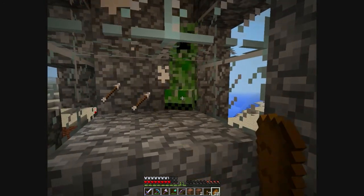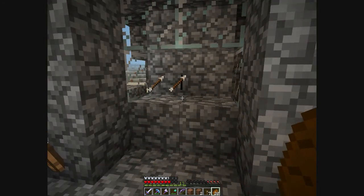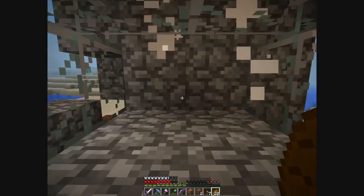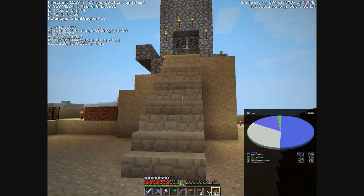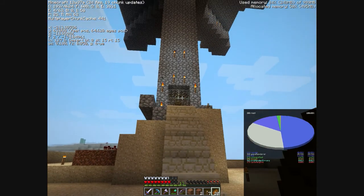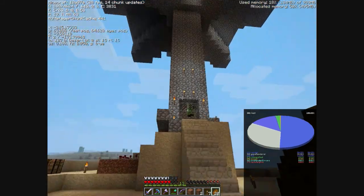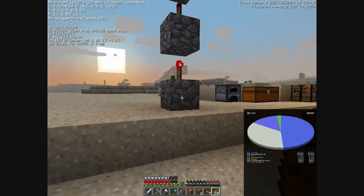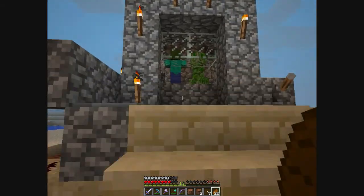You hit these guys a couple of times, you can crush them, and you will get their loot — it's fantastic. Now if you press F3, it says 'C' then 'E' — E is entities — so it tells you there are 11 entities. At the time I turned it off I could push this again.